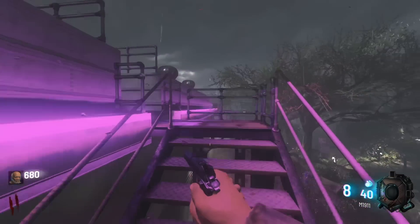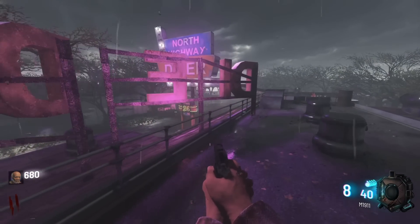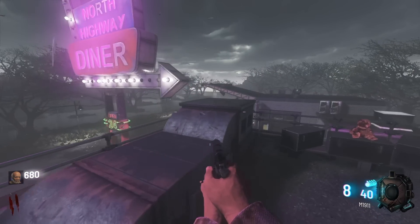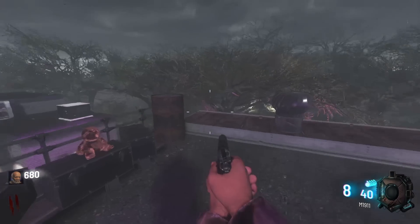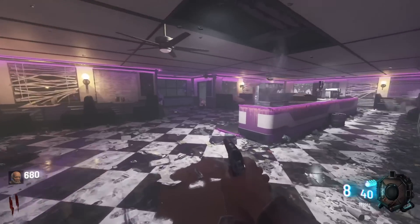Here you can see I am in the diner. You have all of the original perks here being Jug, Double Tap, and Speed Cola. I don't think there's a Quick Revive, but there is a Wonder Fizz on this map right here. There was supposed to be the Galvin Knuckles, but I'm assuming just because this is early footage that it won't be available just yet.